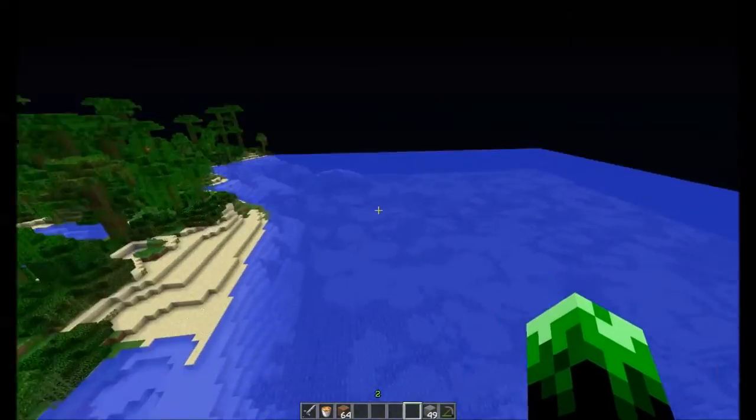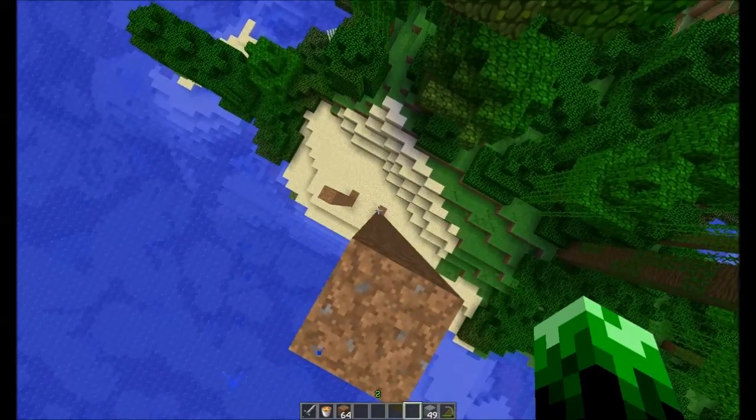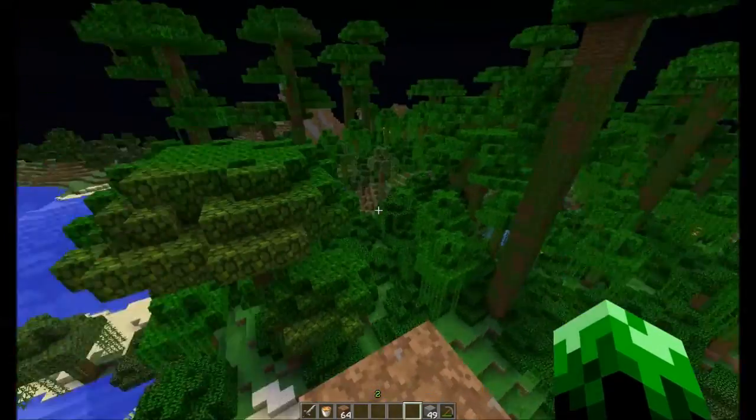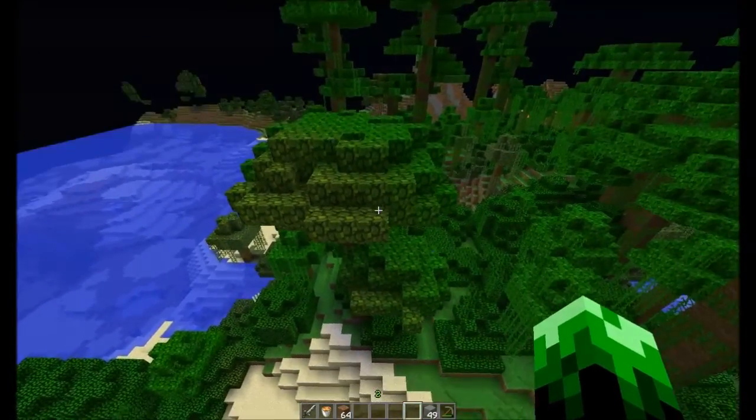Alright, so imagine you're standing in a tower and you want to know how far it is down. Now, of course, you could just eyeball it, and that is what people generally do, but there's a method that's a little better than eyeballing.